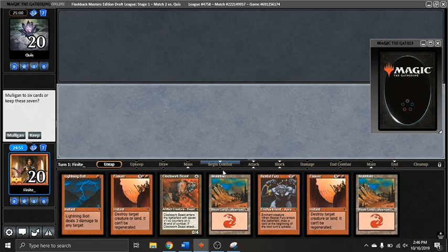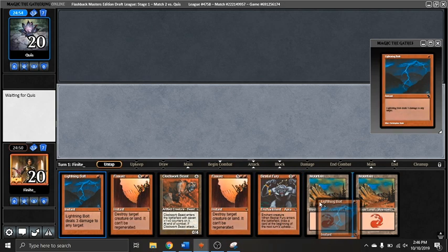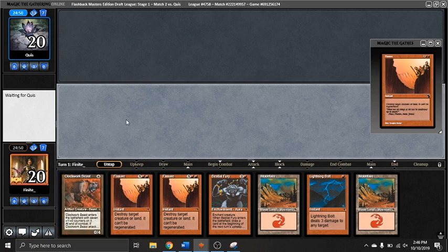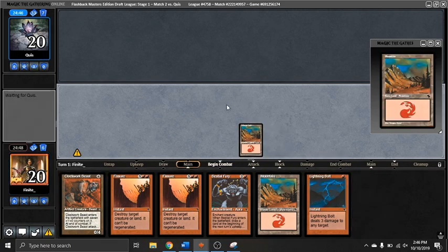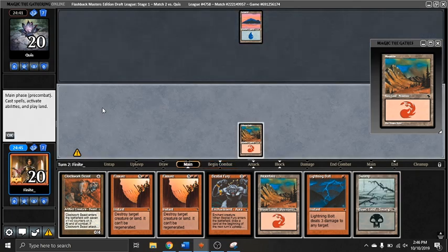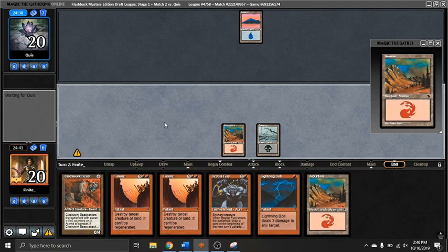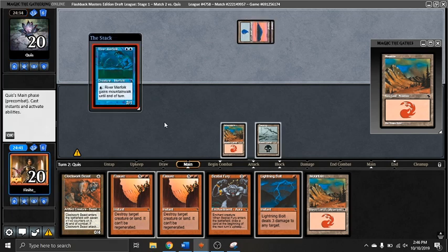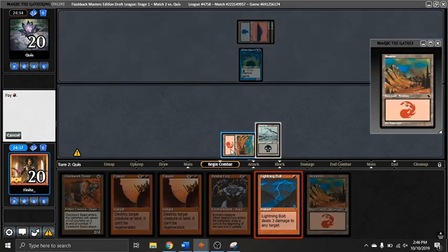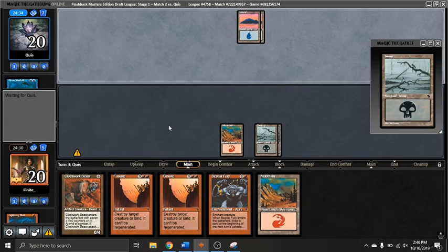Round number two — this one's going to be a little bit more interesting than round number one. I've got a nice mono-red hand here: two mountains, four red cards, and an artifact. That's going to be a keep, even though two fives and a six with a two-lander is a little bit scary. We get to hold up the Bolt, which is nice. They go for a 2/1 that can gain Mountainwalk. Against my deck with mountains, that's a 2/1 unblockable. No thank you — so that one gets bolted away.